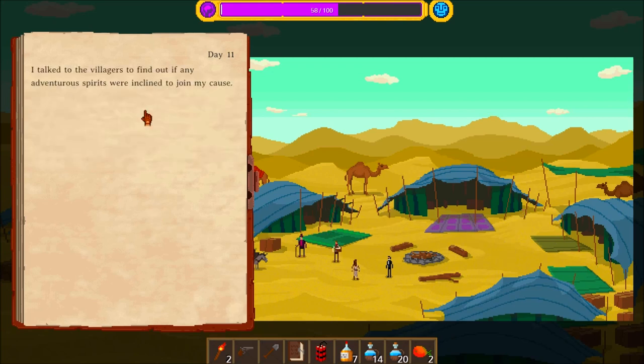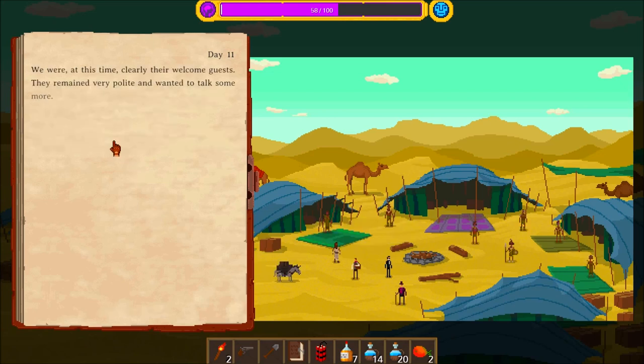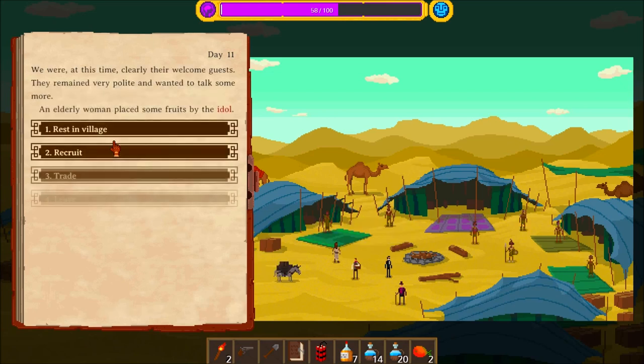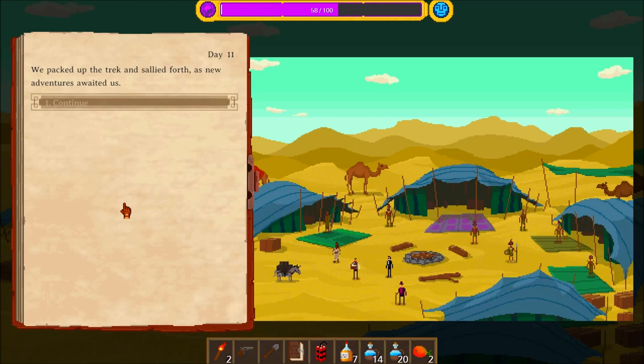Can we recruit anyone? No. We were at this time clearly their welcome guests. They remained very polite and wanted to talk some more. An elderly woman placed some fruits by the idol. Yeah — if we stay for the night, I'm pretty sure we're gonna get the option to steal the idol. But things have been going pretty badly lately, so I think I better not do that. Let's just leave and see what happens.